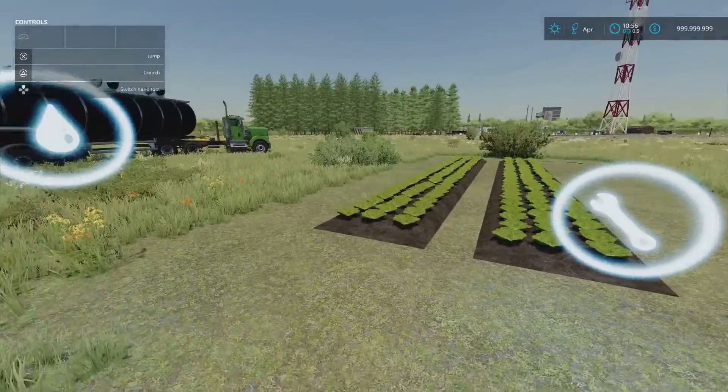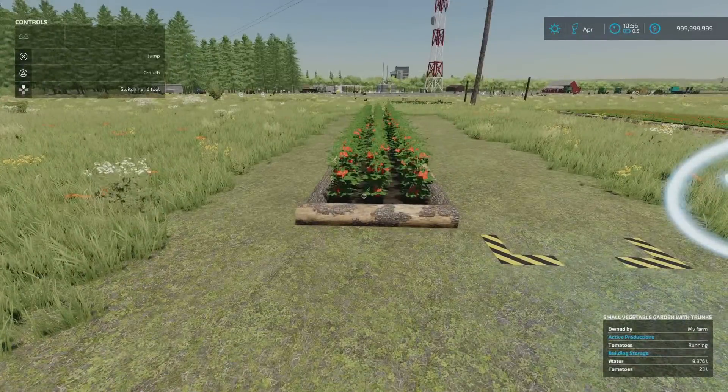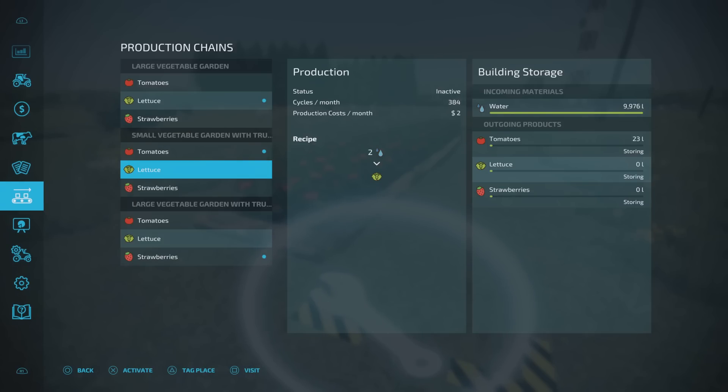That's a double without the wooden poles around it, and then these ones have the poles — that's the smaller one. If you click on it you'll see we're on tomatoes: 10,000 litres of water for the small one, 20,000 litres for the larger one. Tomatoes, lettuce, or strawberries. The smaller one gives 768 cycles per month on tomatoes, 384 on lettuce, and 768 on strawberries. On the larger ones it's 1,536 on tomatoes, 768 on lettuce, and 1,536 on strawberries.